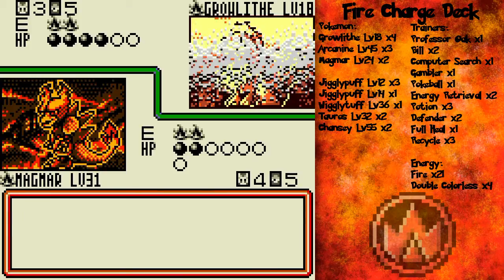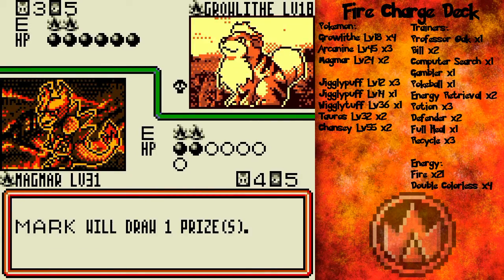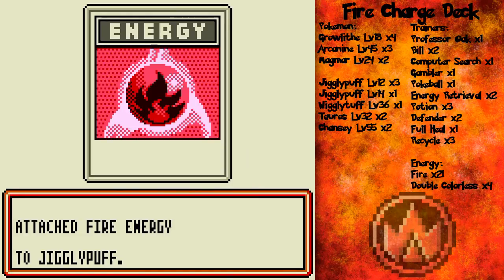Smog time! There we go. Bye-bye, Growlithe! And hopefully he won't have any more energy cards. What do I get? Fire energy — very nice. Okay, this has been a pretty back-and-forth battle so far. There's the promotional Jigglypuff — which you get with the soundtrack of the Pokemon: The First Movie, way, way back when it was released.